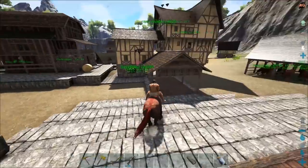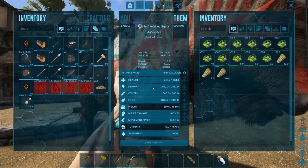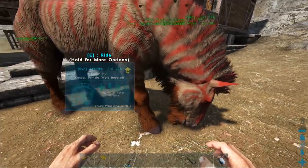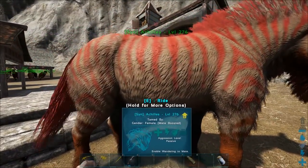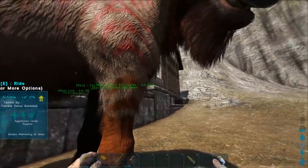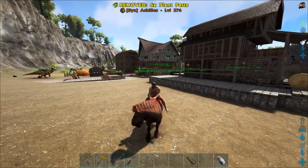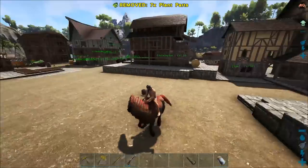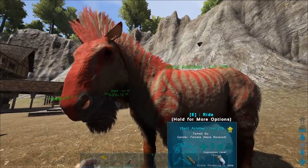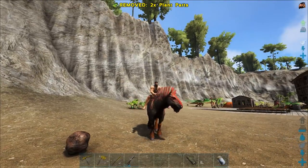I probably would have done an episode on this had we actually gotten it on cam, but I was in the middle of doing a load of stuff. Either way, we got a cool red mutation - it got pretty much first generation and straightaway a mutation like that, which doesn't often happen. It's a light brown with a dark brown beard and legs, and then he's got the red which looks really cool. I named it Achilles, which I think is a really fitting name. It kind of looks like war paint, like you'd paint your horse before going off to fight another tribe.